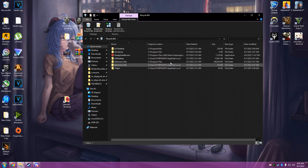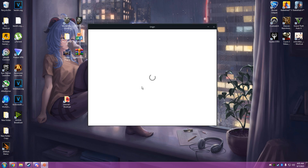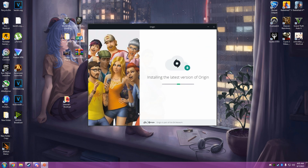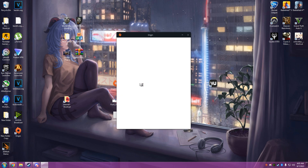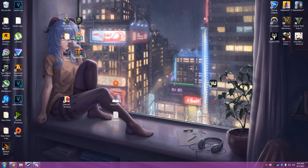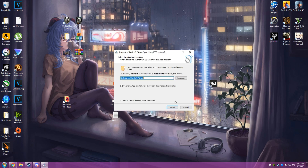I just accidentally deleted it — okay, there we go, I meant to hit enter. Alright, install. Let's see what it does. Log into your account. And then it's going to act like that. Then we're going to run 'Fuck Off EA App' — pretend EA app is installed. Click that, hit finish.